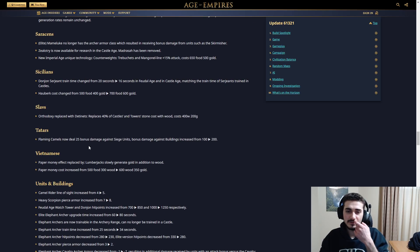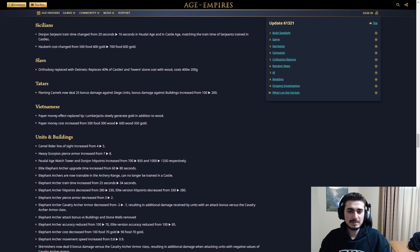Tatars: Savar camels don't deal 25 bonus damage against siege units anymore. Bonus damage against buildings increased from 100 to 200 — that's whatever. Vietnamese: Paper Money effect replaced by lumberjacks slowly generating gold in addition to wood. Paper Money cost increased from 500 food 300 wood to 600 wood 350 gold. This change is not going to be good at all.